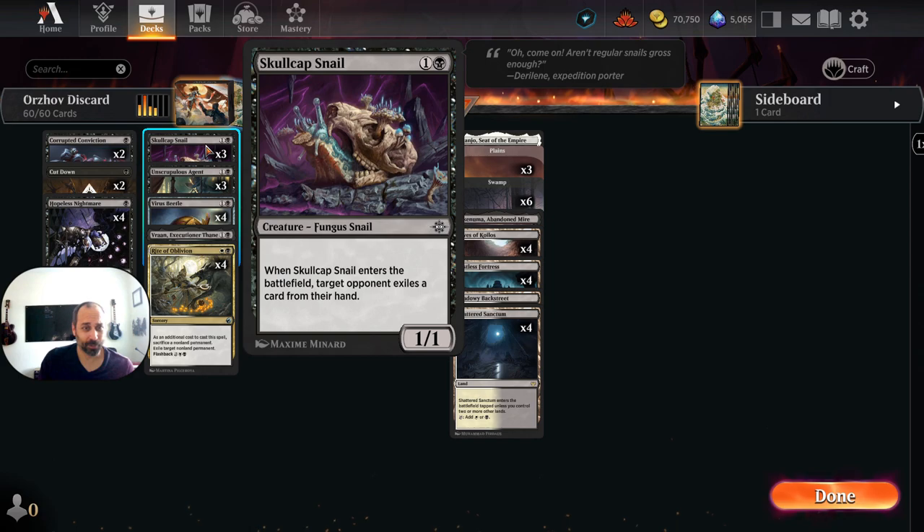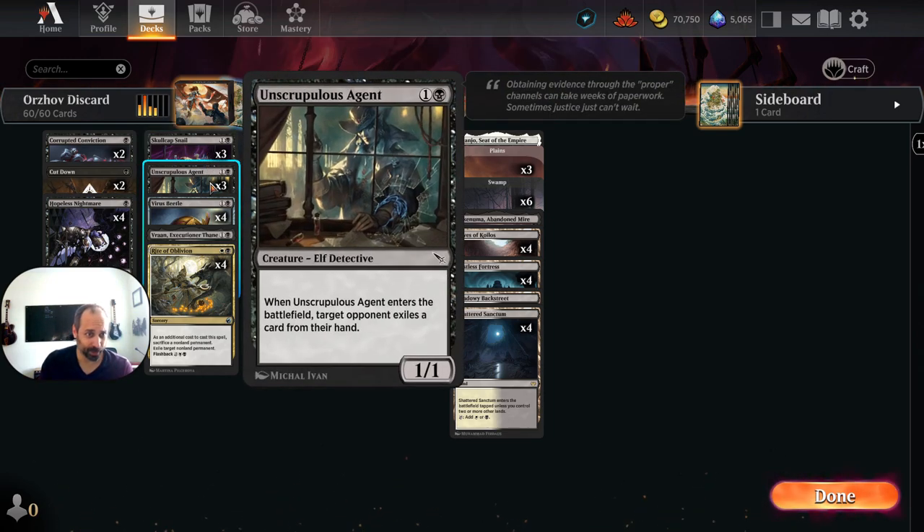We've got three copies of Skullcap Snail, the Fungus Snail that enters the battlefield and exiles a card from our opponent's hand. We've got basically a duplicate of that card from the new set, Murders at Karloff Manor — Unscrupulous Agent does the same thing. It's an elf detective.